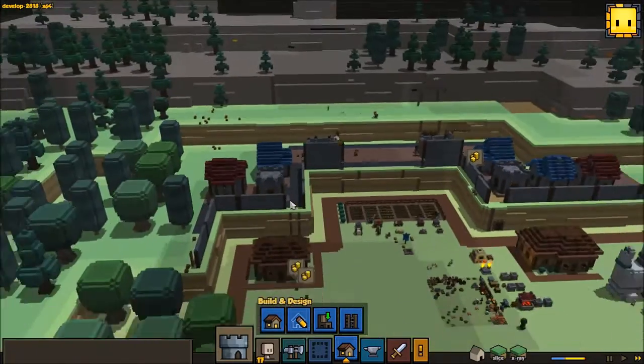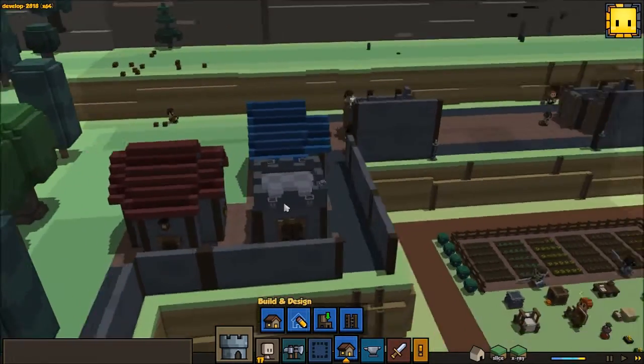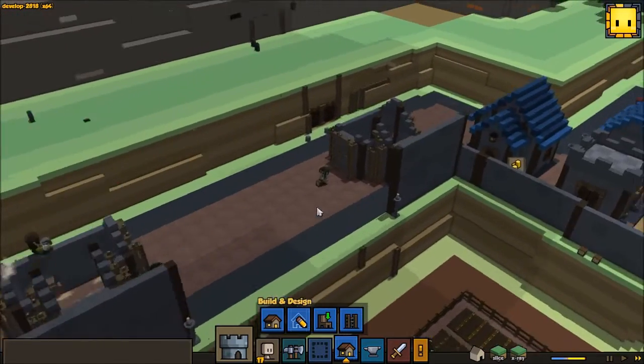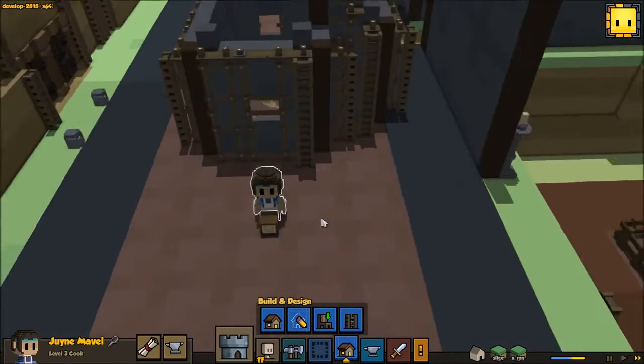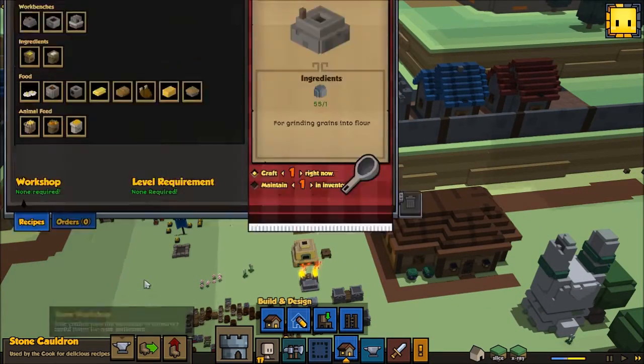What else is new? I don't think anything else is new for the most part. All the buildings look pretty much the same. These two buildings are going up just fine. Cook has nothing to do — okay, hold on, let's take a look.